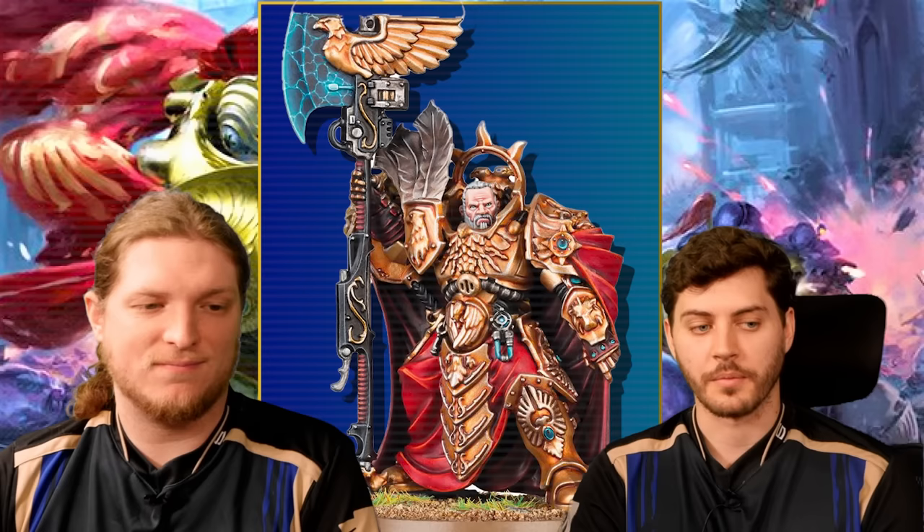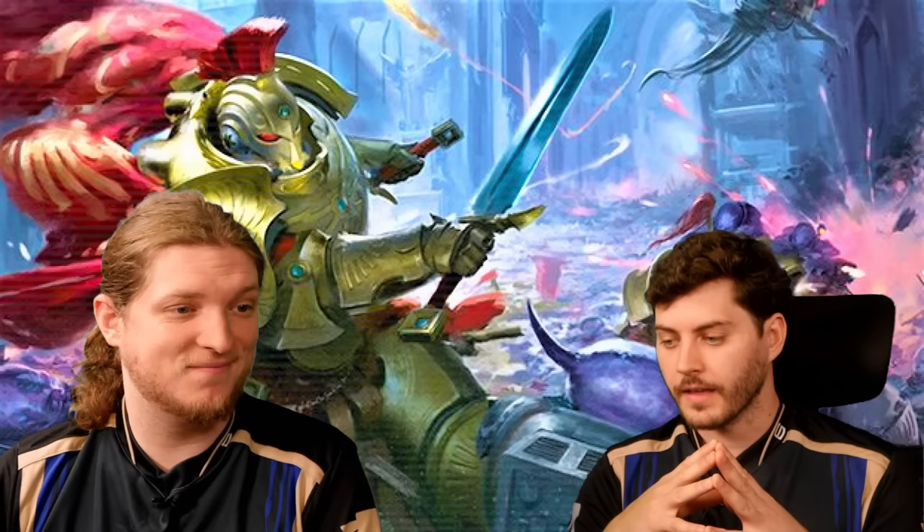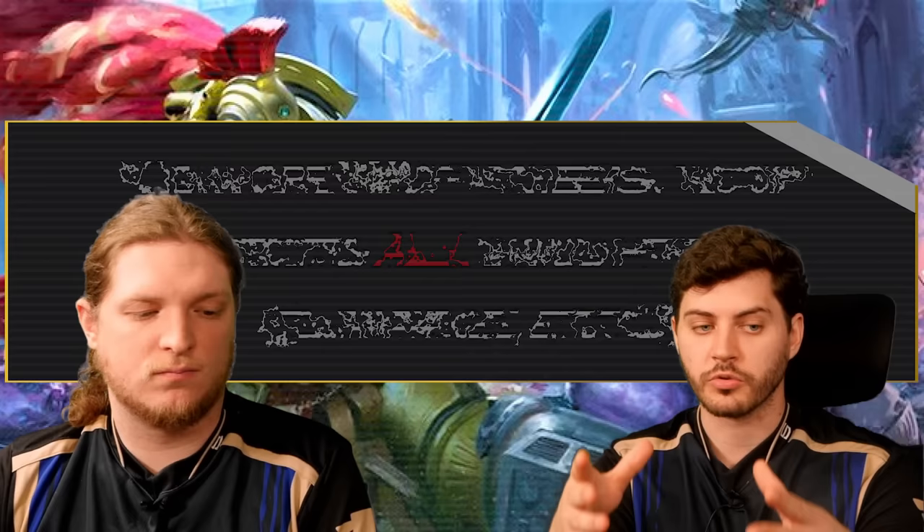Did we mention Trajan got a buff? One of the game-wide updates in the rules commentary concerns ignoring modifiers to characteristics. Previously at US Open events this had meant only your top-line profile — movement, OC, that type of thing, but not weapon characteristics. Games Workshop's design team has now updated this to clarify it does in fact work on damage reduction — so minus-1 damage, half damage, minus-1 AP. All of that is ignored by Trajan. That's a huge buff because a lot of Custodes weapons are AP-2 and hate minus-1 AP; a lot are 2 damage and hate minus-1 damage. Being able to ignore all of that means they cleave through really strong units.